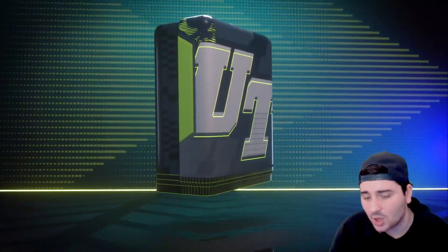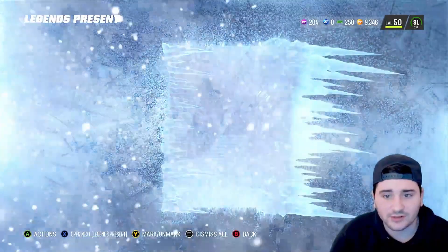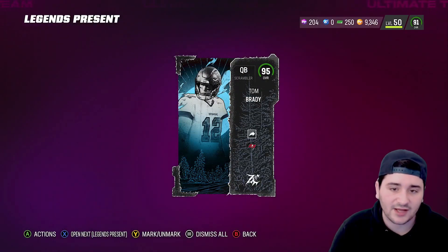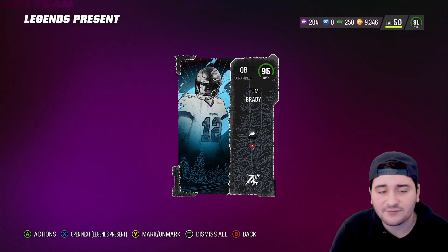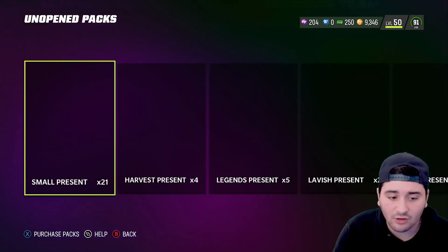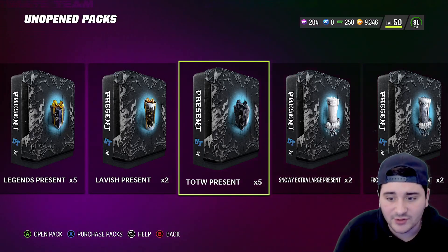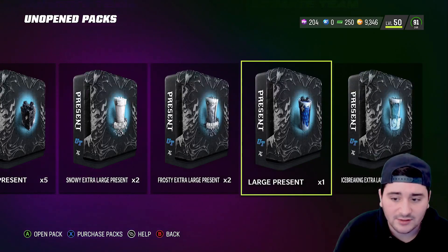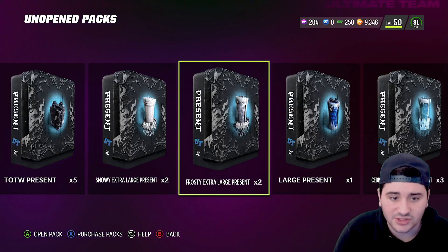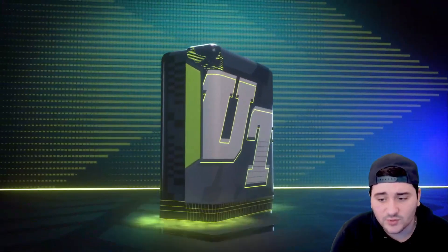Here we go — legends present. We are going to get a Zero Chill player. This is the 95 Tom Brady — we got this from the legends present. We had 12 player presents, so if we have anything less than 12, I genuinely hate EA.